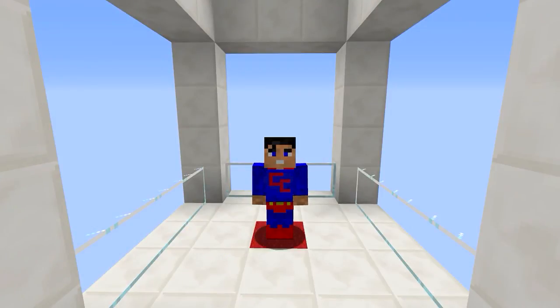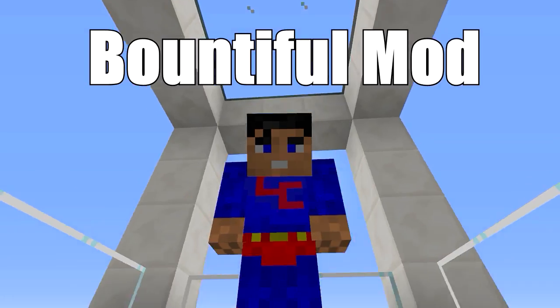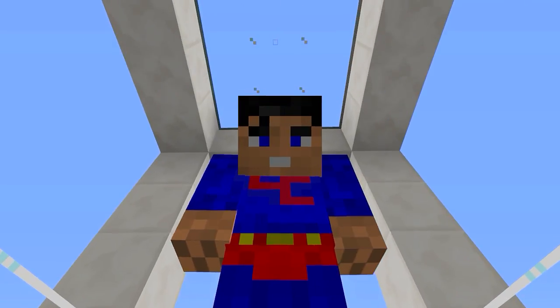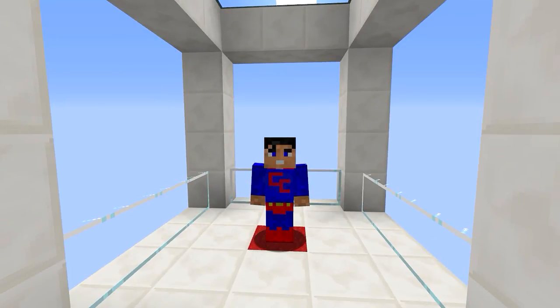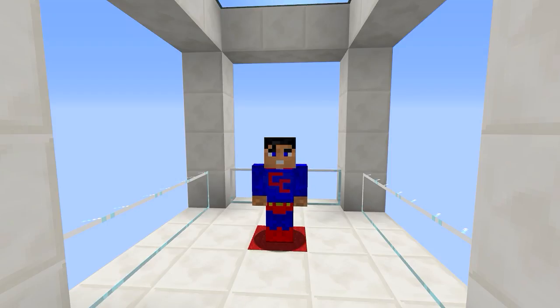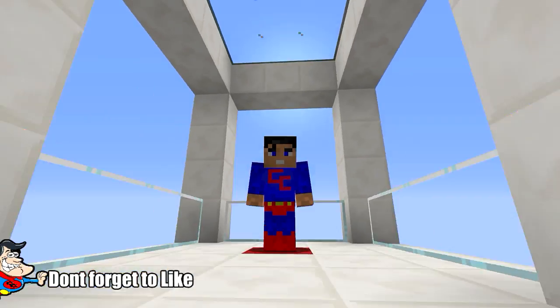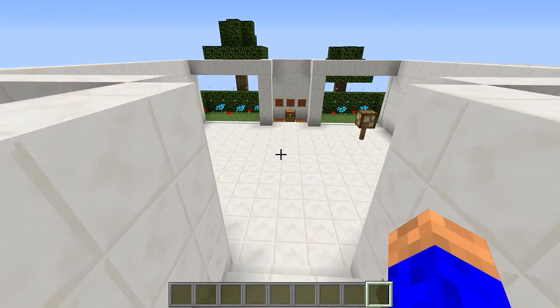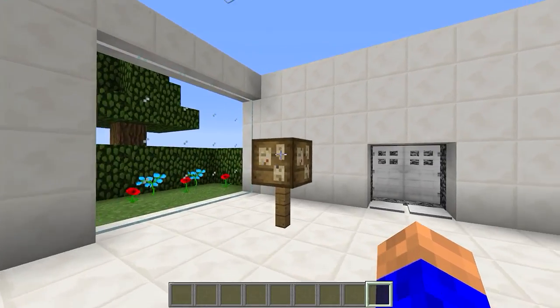Greetings! Today's mod is called the Bountiful Mod. What it does - it gives you the ability in-game to become a modern day bounty hunter. With this block, you walk up, click it, there'll be some bounties in there, you can choose whichever one you want, and they get better and better as time goes on. It'll give you a time limit to go and get the bounty, and when you do, you go back, click on it again, and it'll give you a reward. It's absolutely brilliant - 1.12.2, let's get into it.